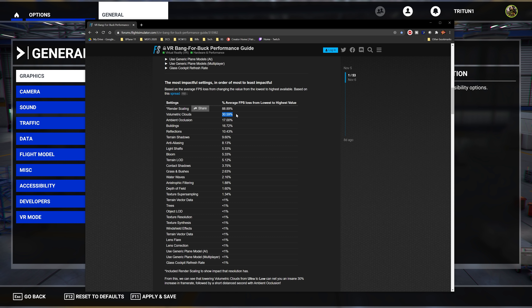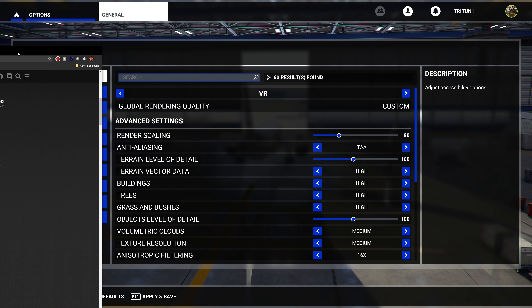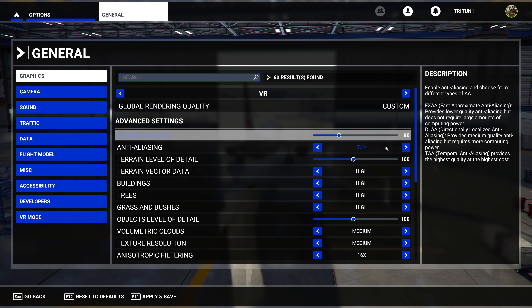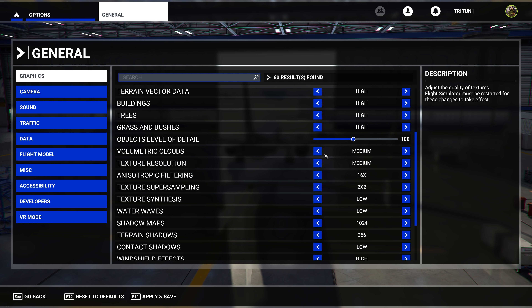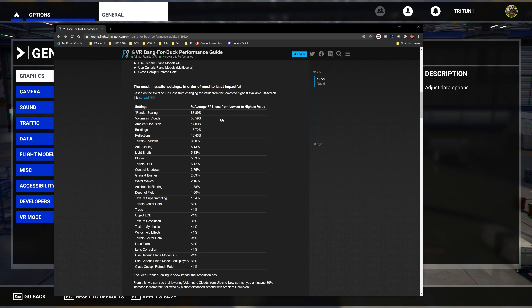Volumetric Clouds have a huge GPU impact — that's a fact. Turn them off while you're starting out. The strategy is aimed at people getting their performance destroyed in VR: start from the bottom and work your way back up. Once you can turn your head without major lag or frame drops and you're not wanting to get sick, then slowly start bringing things up — starting with Render Scaling. By going to 50% on Render Scaling you've probably saved about 30% of GPU load; by switching anti-aliasing you've saved another ~8%.